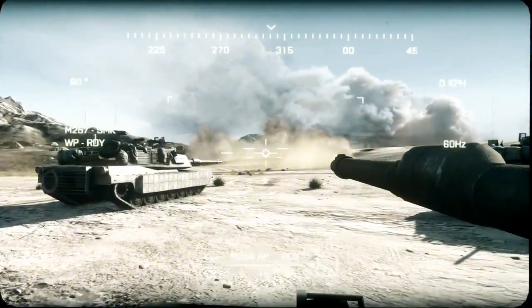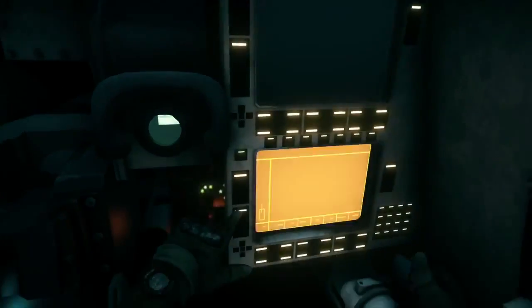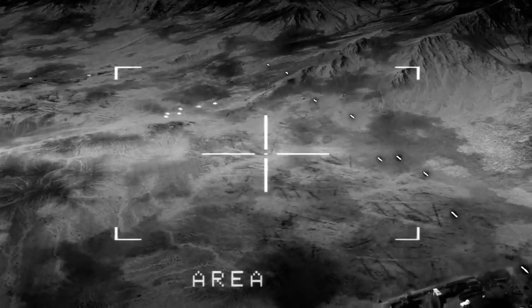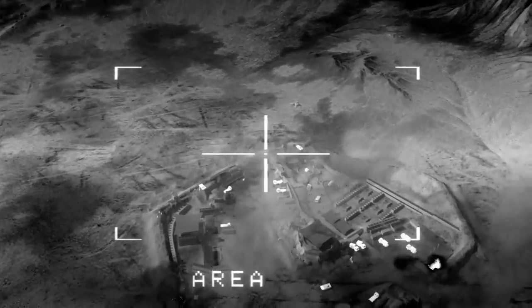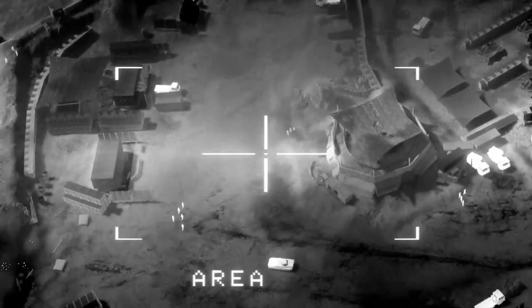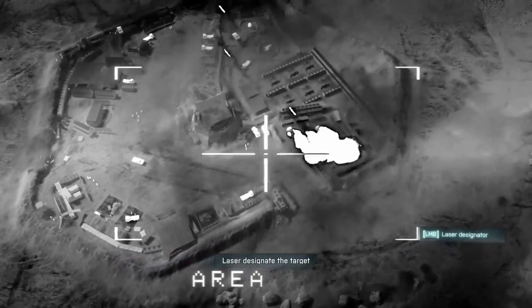Gonna patch a live feed to you now. Patching in MAV feed! MAV mobile! Anvil 3-1, that rocket battery is your primary target. CAS is on station. Roger, Anvil Actual. Standing by for gun run. Look at that fucking behind. Okay Miller, laze the target.